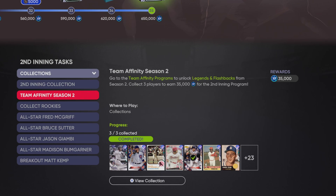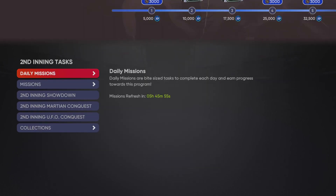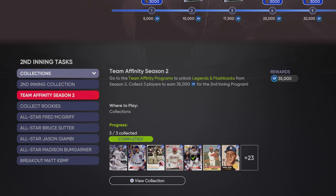You get these Team Infinity cards that just came out, which does not take anything at all. By the time you play just one conquest map and finish it, you will have this done. That's 35,000 XP for your program, and you're getting three pretty good cards. All you have to do is collect three of the wedges and flashbacks from Team Infinity Season 2 — only three of them, which is super easy. Go ahead and do that, it's worth it.